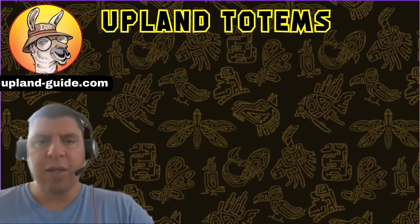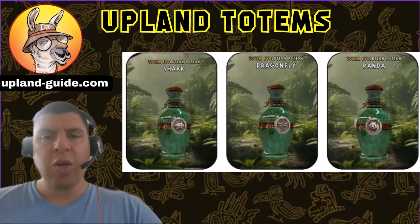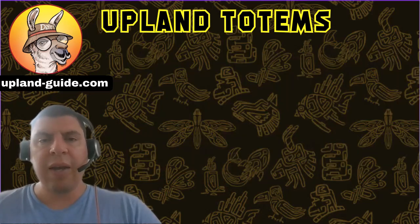Number three: it's not just the evolution potion that you need — you also need level up potions. If the color and style of the level up potions that you burn match the totem that you also burned, you will get additional points. The higher you are on the global leaderboard, the better your chances are of obtaining the most advanced totem, with upgrades possible in one or more of its traits. If you want a refresher on totems, there's a link in the description below, and a link here where you can learn about all of the different totem traits.